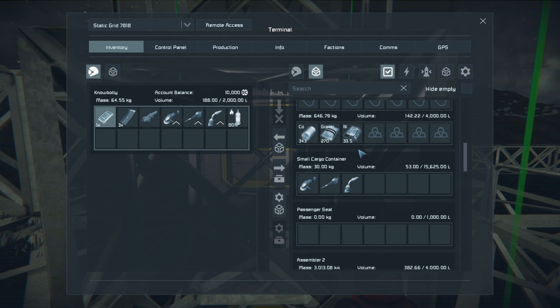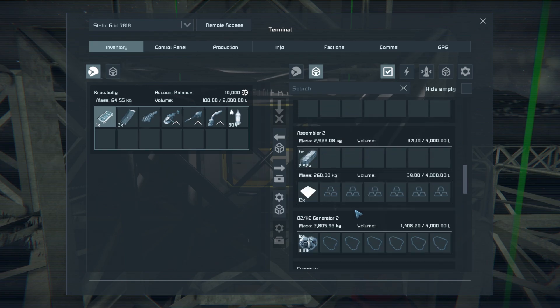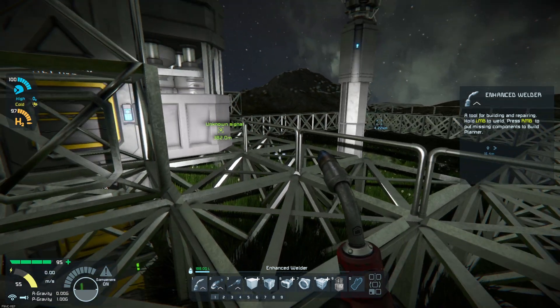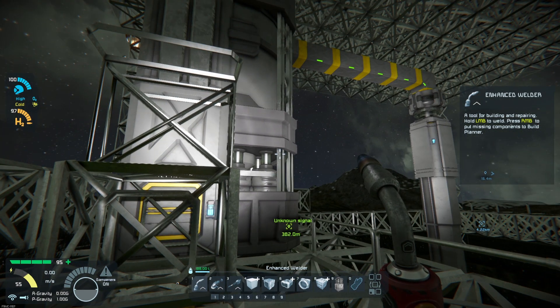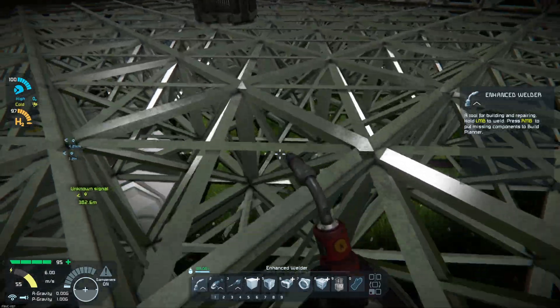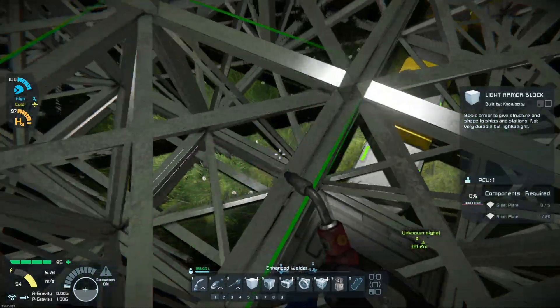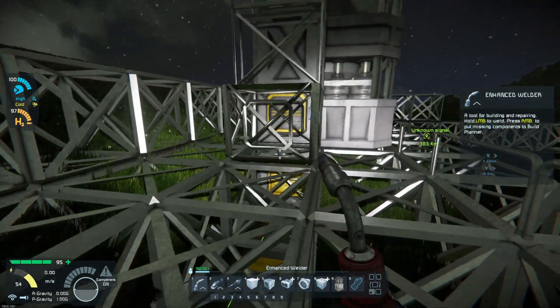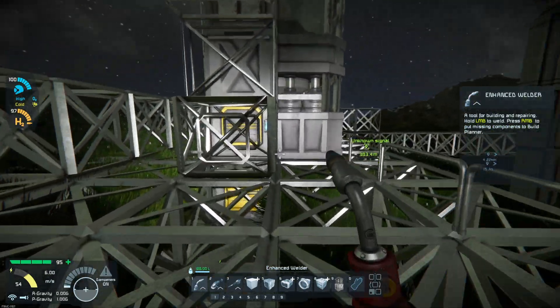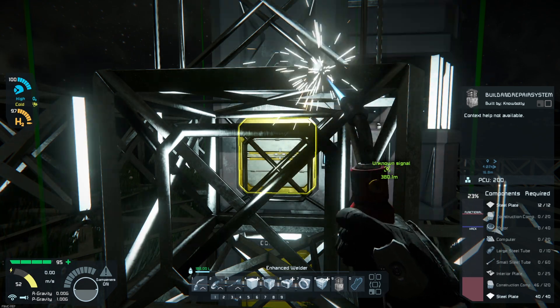I'll link the playlist in the upper right-hand corner. We're going to go ahead and build this, so I'm just going to queue up the components and get it built. Once I get it built I've got to do a little bit of coloration — I'll explain all of that. The only thing we actually want to build right now are these batteries over here. We're going to come up with an 'ignore color' for the build and repair, paint the whole base that color, then go from there.